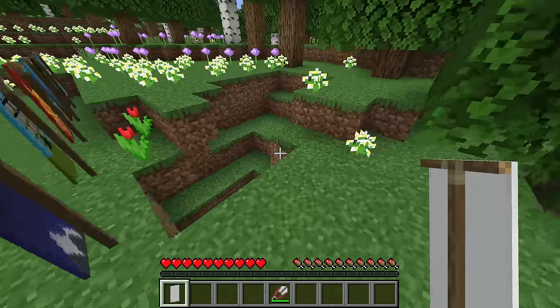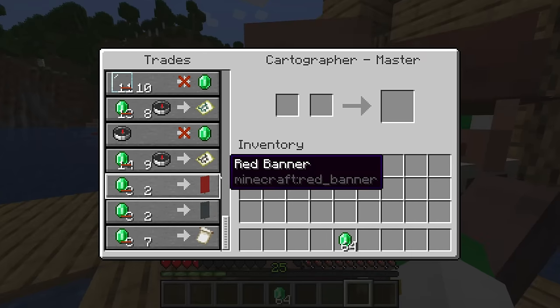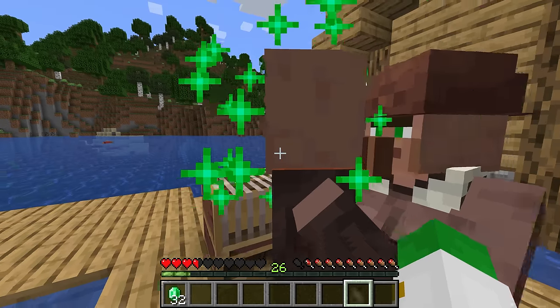I would suggest building a wool farm if you want to do a lot with banners. For instance, you could use my wool micro farm design, which works quite well with these. One other great method of getting banners is from expert level cartographers, and in Java edition you can also get banners from shepherds.